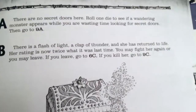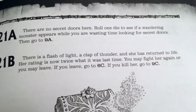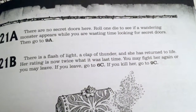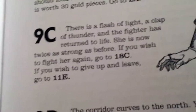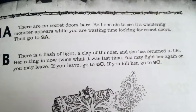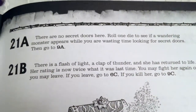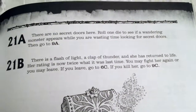Wait — this is for real! There's a flash of light, a clap of thunder and she has returned to life again. Her rating is now twice what it was last time — so MR80, that's nine dice plus 40 versus your eight dice plus 20. I think it's actually impossible for you to win. I will leave now.